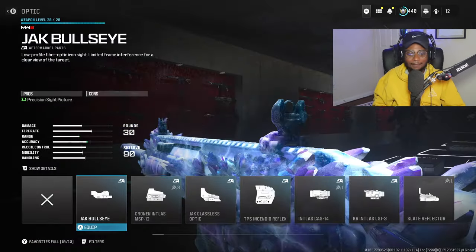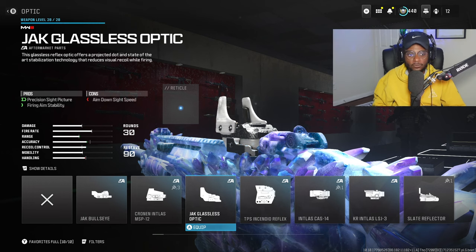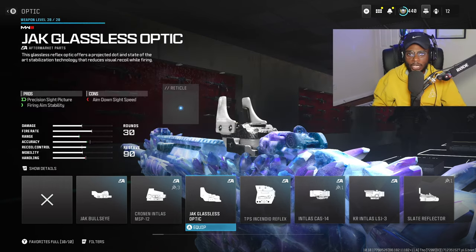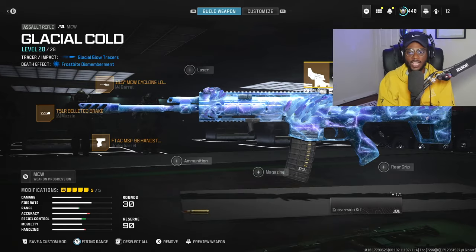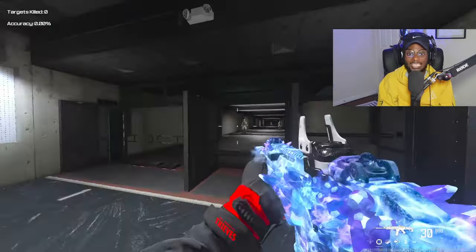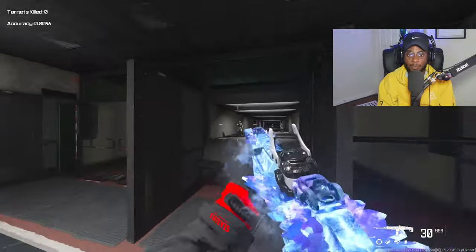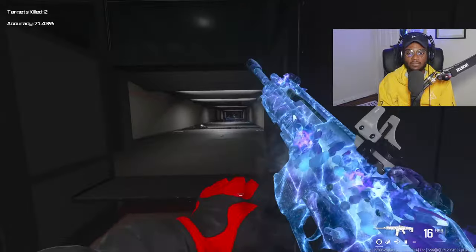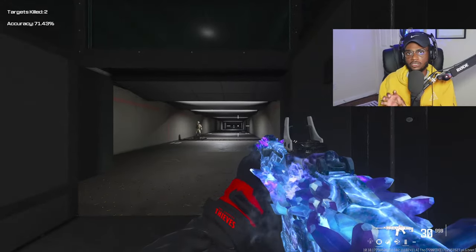Finally, we are going to run an optic, and the Jack Glasses is going to be beautiful here, bumping up that firing aiming stability and giving us a precision sight picture. My personal favorite for this specific build — we're going to have less visual recoil, which is a massive W. If we can control this weapon a lot easier at longer ranges, we are going to dominate. Once we jump into the firing range, we're going to see this setup is actually quite effective. It doesn't have the craziest sprint-to-fire or ADS speed, but what it does have is laser accuracy, and that's exactly what we're going after for a long-range setup.